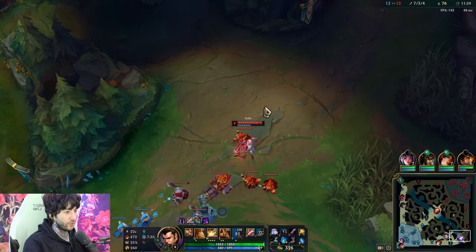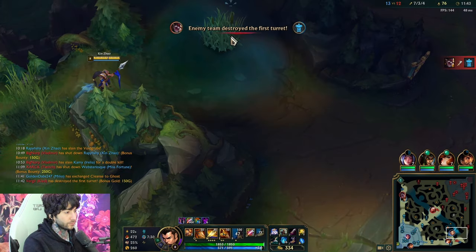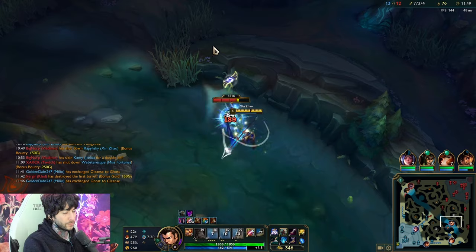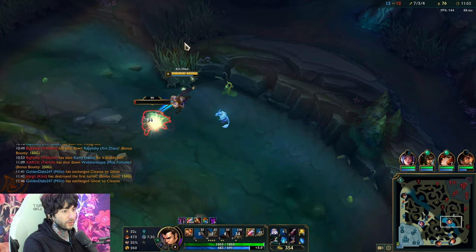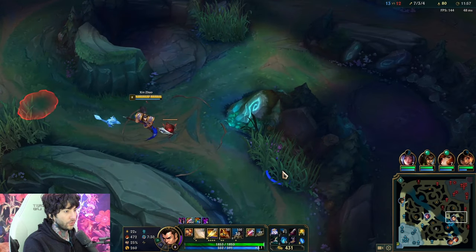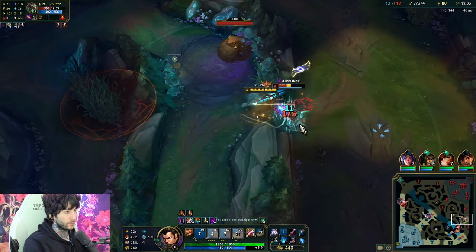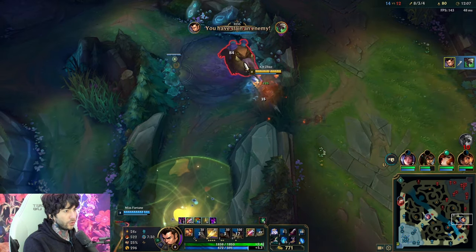We're going to play bot side and try to go on her if she walks up. She might walk into the river after pushing a bit. I can play for Scuttle Crab here. You see that combo? Really fast knockups — auto-attack reset with Titanic. We're going to look for wards because we want to know if they can track us. Possible Twitch tracking. Easy kill. Do it all day.